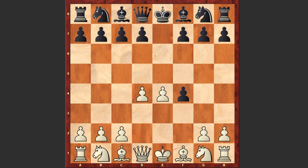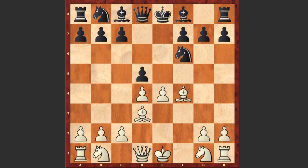But instead after d4 we see d5 by black. Bd3 — again it's not too late to play Qh4 check. Nf6 by black, Bxf4, c5. Of course I can't understand why not dxc4, which is a very obvious and crushing move.